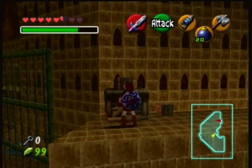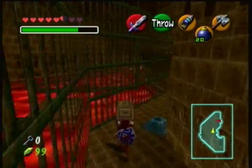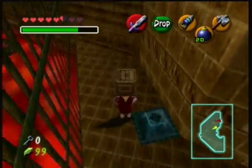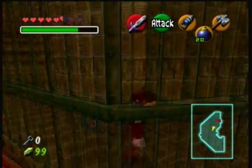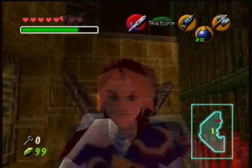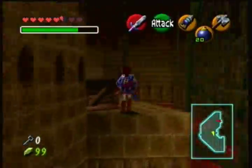So if I do this — here we have a blue box, a blue switch, which means it needs to be held down by a chest. And I didn't destroy this box here because I figured I would need to get back up.